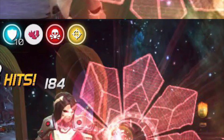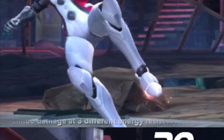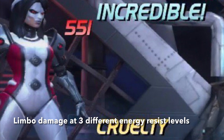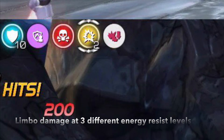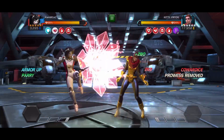She's also incredibly tanky. Here's a baseline block damage compared to the same hit blocked while at 10 armors, which are by the way super easy to stack. At max stack she will reduce incoming non-critical hit damage by 82%. Her sig can provide her with up to 54% energy resist — pair that with War Machine's energy resist pre-fight and her insane armor stacks.